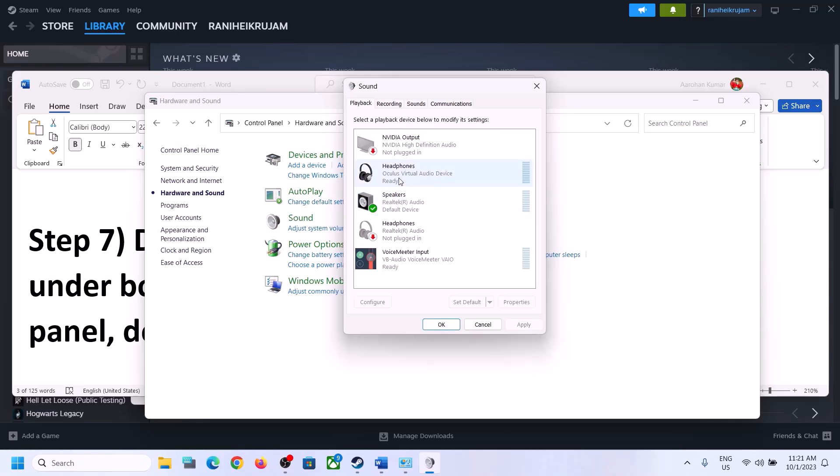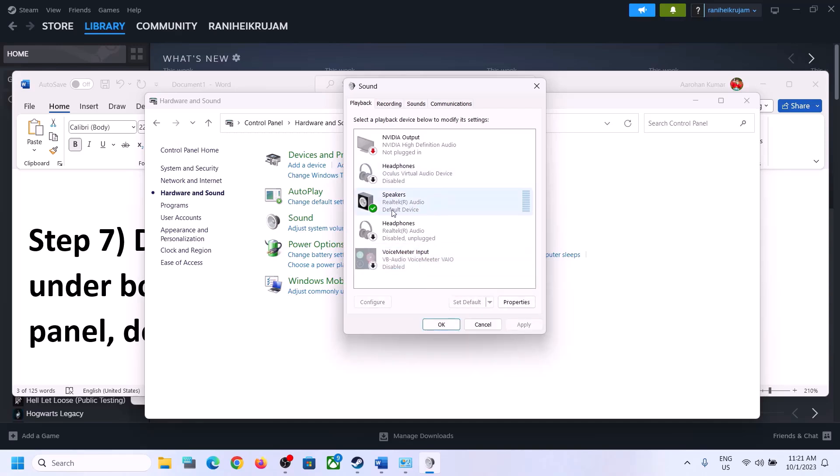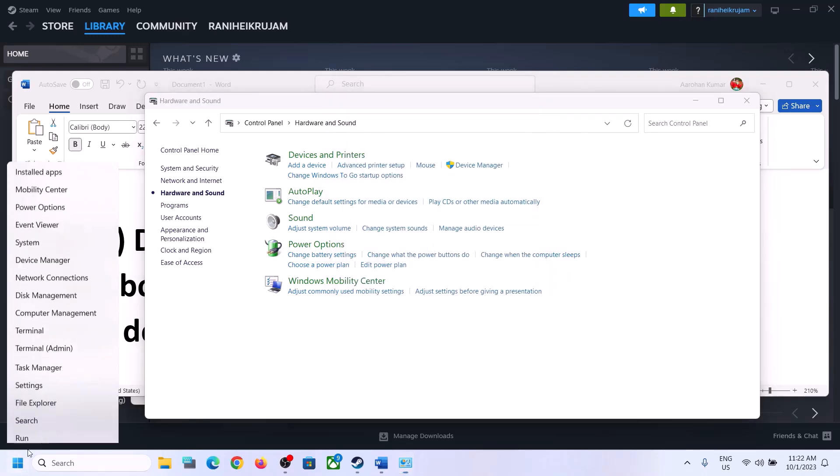If you see devices like headphones, Oculus virtual audio device, VoiceMeeter, or NVIDIA output that you are not using, right-click on each and disable them. Only enable the audio device which you are actually using. Make sure only the device you are using is enabled.